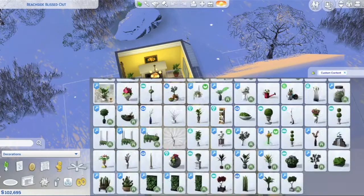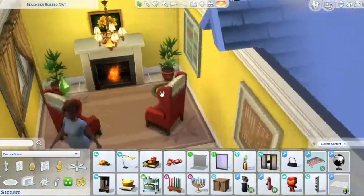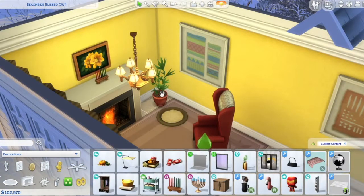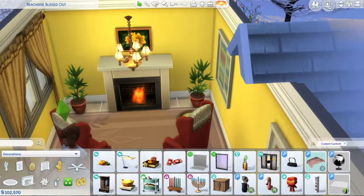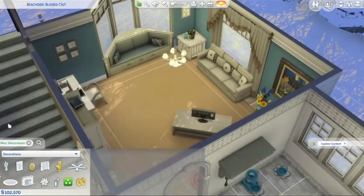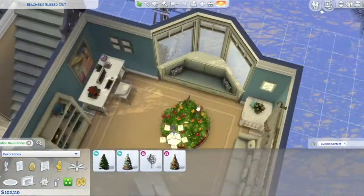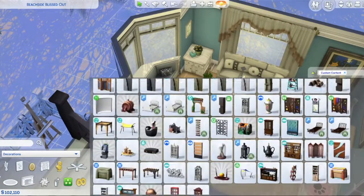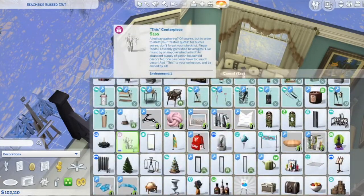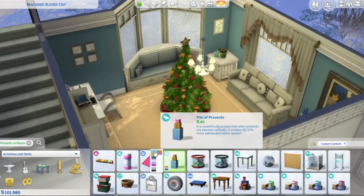The idea here is Maya is just going to decorate her house for the holidays. This is the first time I've done a holiday Winterfest type build, so I had a lot of fun going through the holiday pack and the seasons pack especially, finding the Winterfest and Kwanzaa themed decorations to add to her little house.